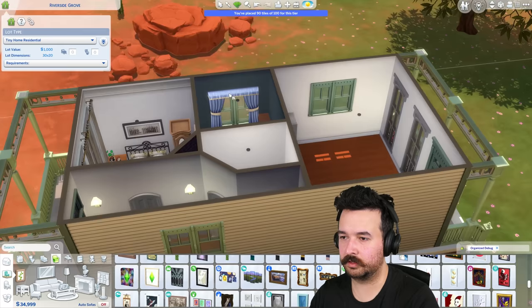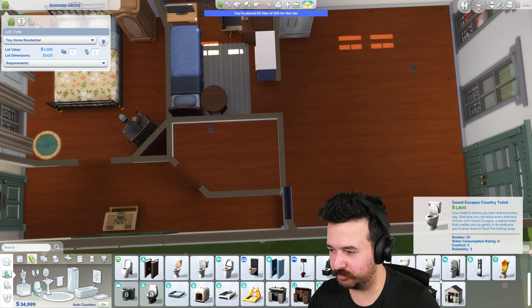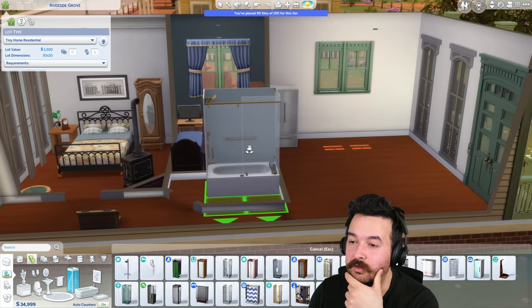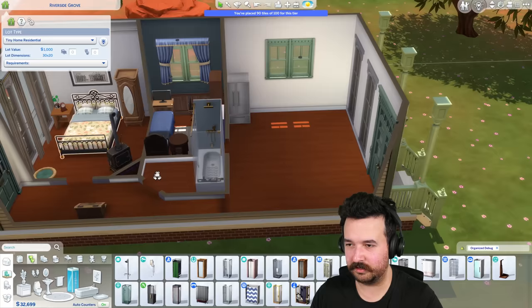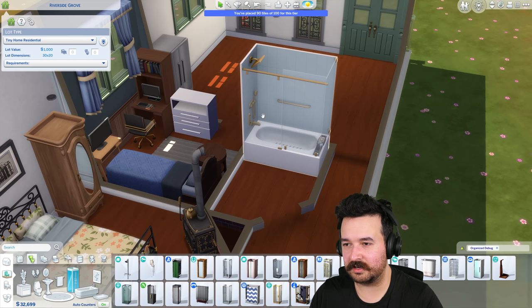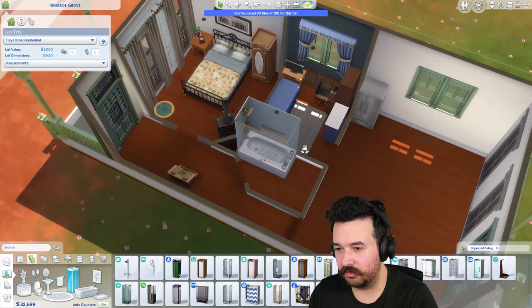Before we move on to the living area let's see if we can do this bathroom because I actually don't know if this diagonal wall is going to leave us enough space. We've got a bunch of money so let's get an expensive 1800 toilet. I think we're going to need a shower-tub combo because we've got a dog, and we'll want to be able to wash them. What I dislike most about these is it takes up so much visual space - it's just a big block in the middle of the room. We need access to the side with the taps, which is a bit tricky.